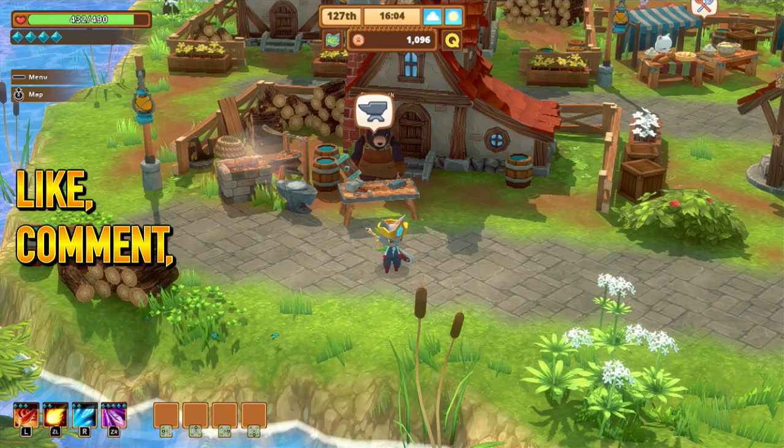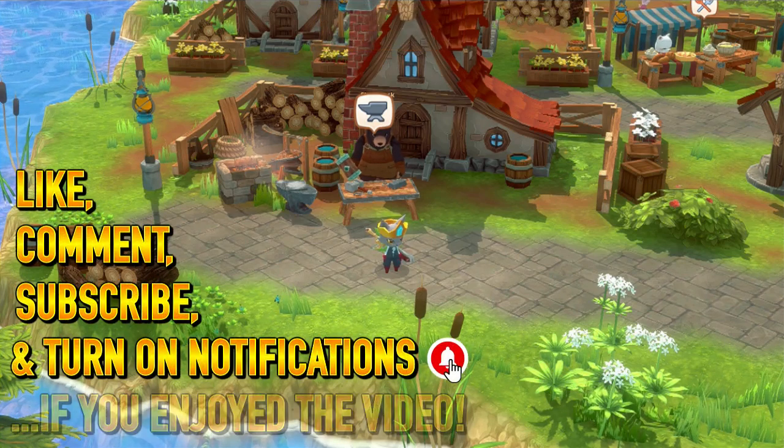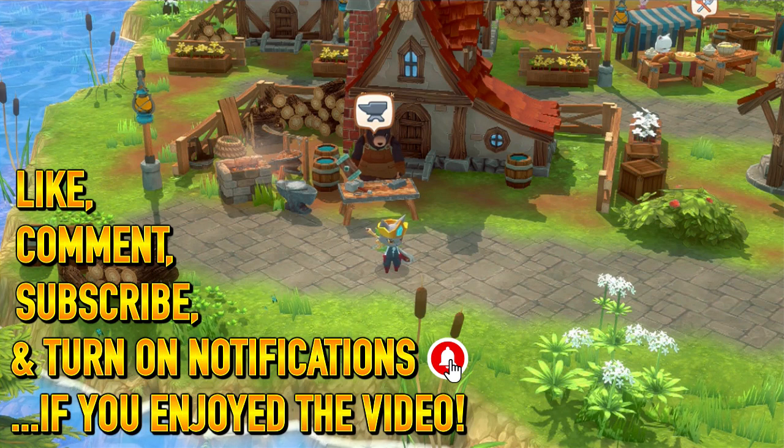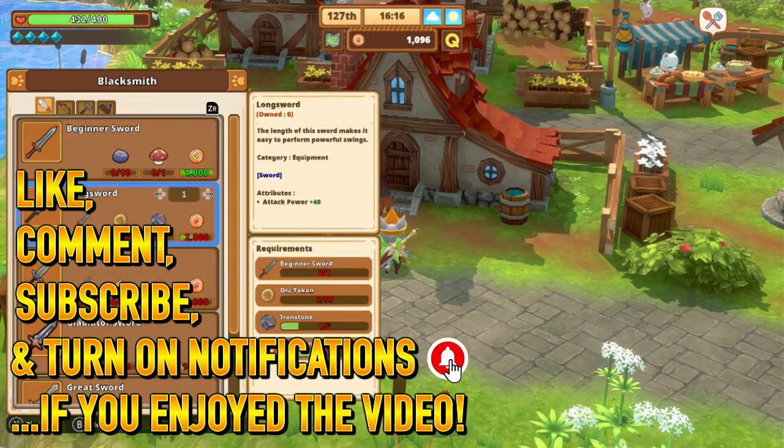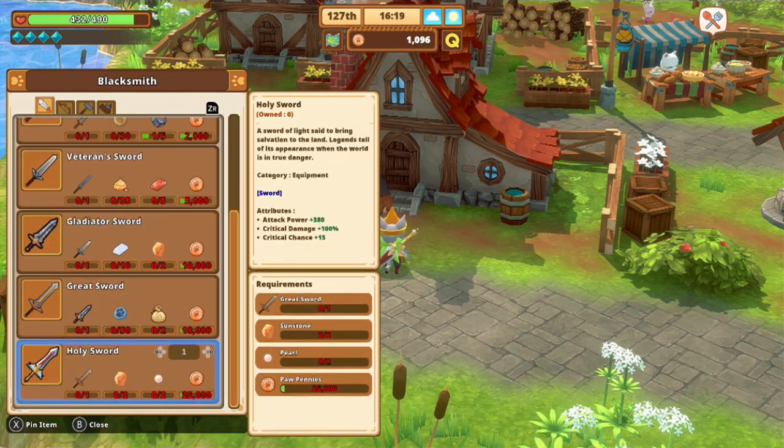Hey everybody and welcome to another Kataria Fables video. In this video I'm going to be showing you how to get the pearl item. The pearl item is required for various different weapons and upgrades throughout the game. One of them is actually the holy sword upgrade, which is the final sword of the game, requiring two pearl and two sunstone.